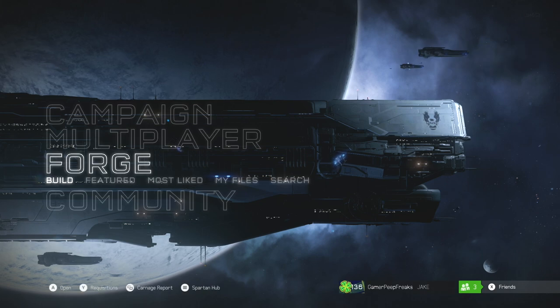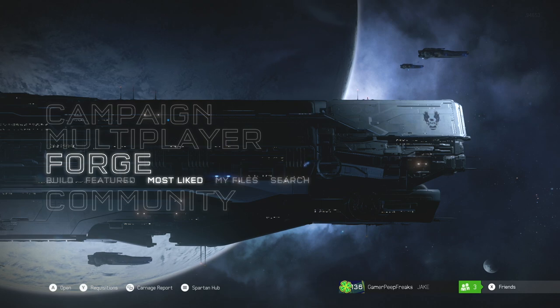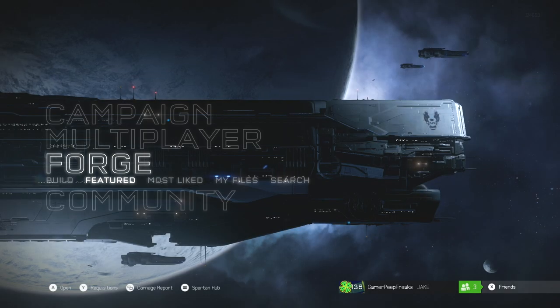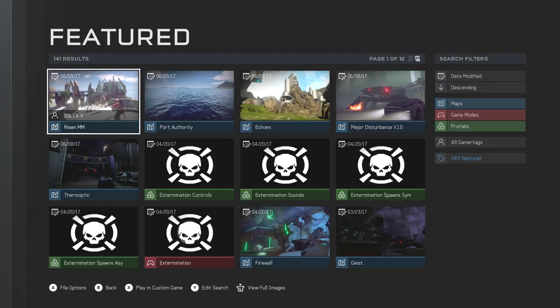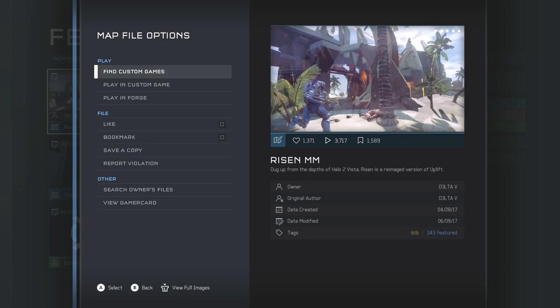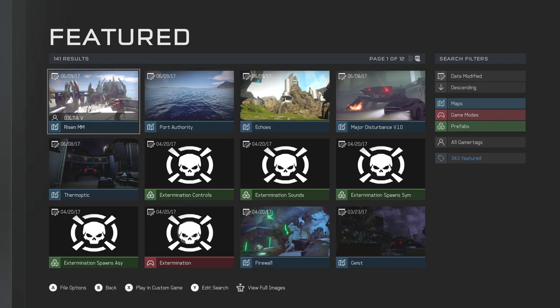First off, you have to know where Forge is — it's just this giant option that says Forge. All these options down here I'll explain. You've got Build, which is where you're going to be making your maps, and then we have Featured here. These featured maps are just 343-featured, so there's nothing that's player-featured or anything like that. You can click on one of these, press A, and move around with the left stick.